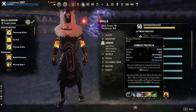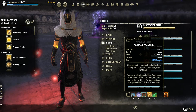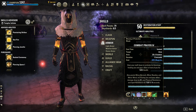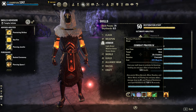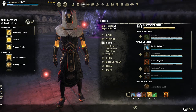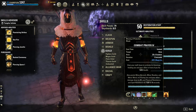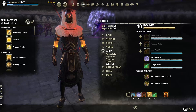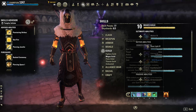Next is Dark Flare. Pre-Elsweyr patch, everybody was a magicka nightblade in this slot. The reason we're running Combat Prayer now is because the nightblade's source of minor berserk was taken away from Grim Focus, and no other class has it except maybe the warden on one bar. As of the Elsweyr patch it's mostly magplars, mag sorcs, and some magblades. This slot provides minor berserk, minor resolve, and minor ward to the group. The only difference from pre-Elsweyr bars is that inner light was here before — it was a dead slot anyway.